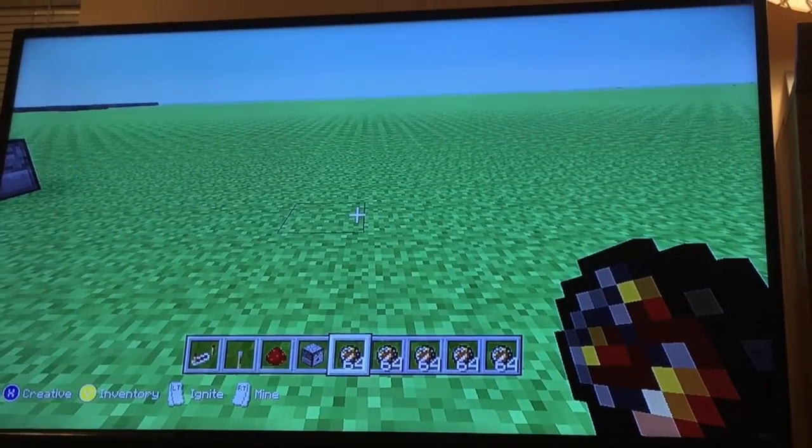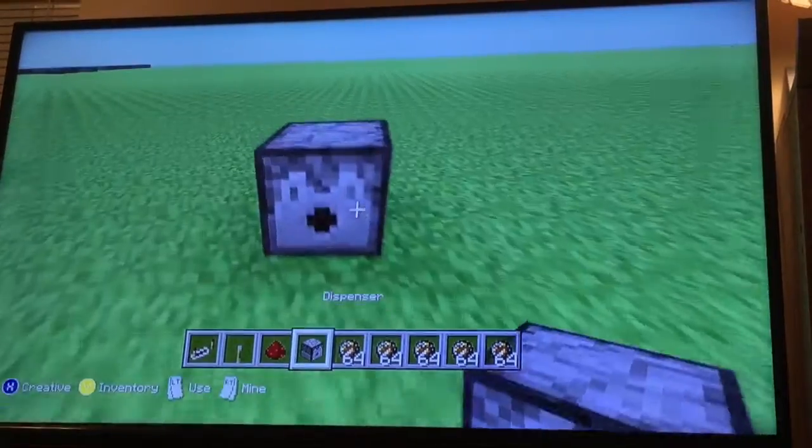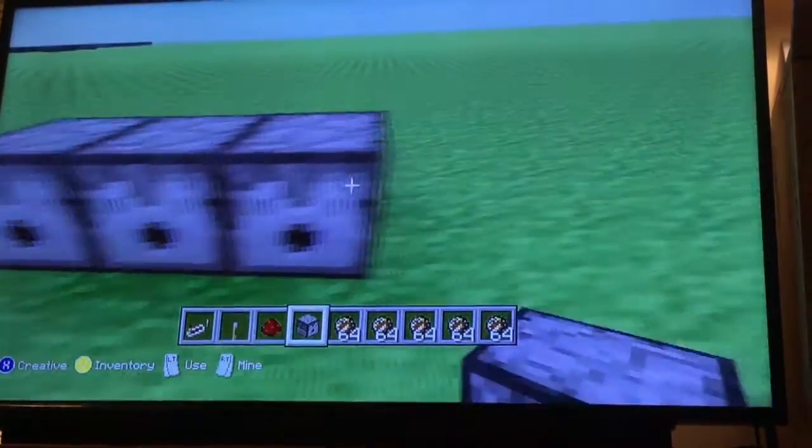Today I'm going to be showing you how to build a cannon in Minecraft Pocket Edition. First, you place three dispensers.